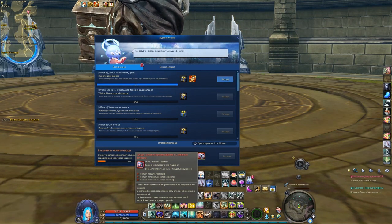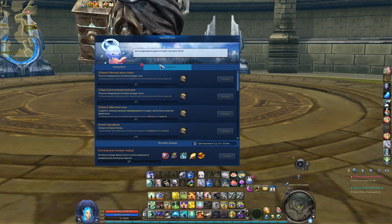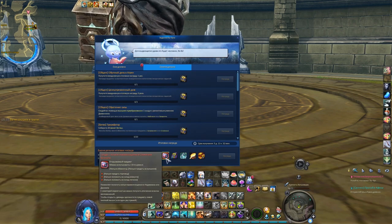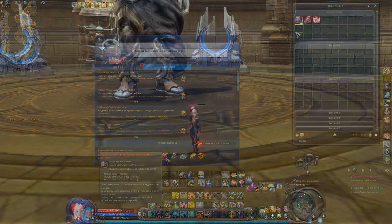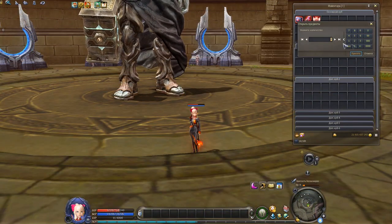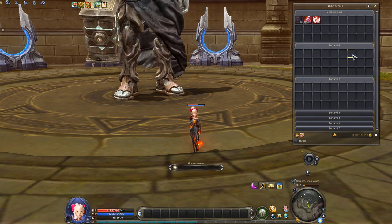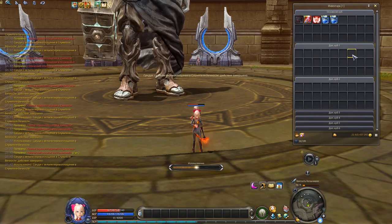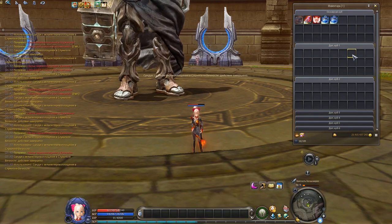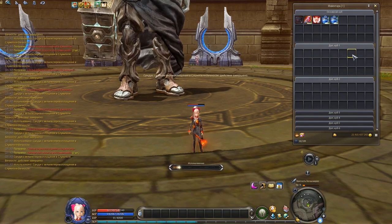Now let's see how to farm the components. You can get ultimate fragments from this red box, which is given as a reward for completing lookbook daily and weekly quests. The box contains Nezekan and Zekil potions, and with a certain probability, you may additionally receive 1, 3, 5, 7, or even 10 ultimate fragments. The odds are decent – for example, I opened 20 boxes and got 32 fragments in total.